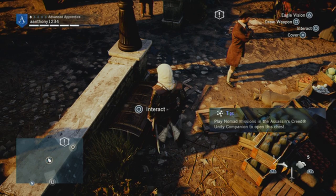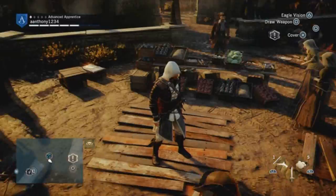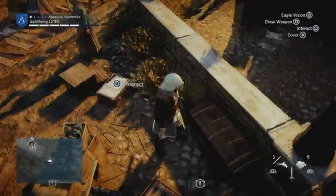Whenever you click on one, it's going to say you have to play Nomad Missions and use the Assassin's Creed Unity companion app. A lot of my friends have been asking me how to open these chests, so here you go. On your phone or tablet, download the Assassin's Creed Unity app from Ubisoft — just search it up on your phone and it will be there.